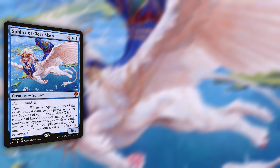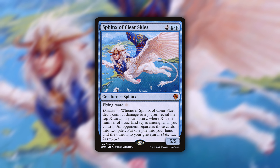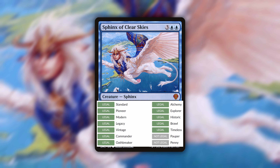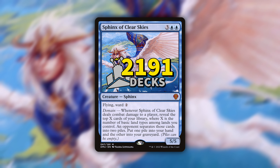Daily obscure card highlight number 219. Today we've got Sphinx of Clear Skies from Dominaria United for 21 cents, illustrated by Valera Latfulina. So sorry about that. Legal in everything except Pauper and Penny, and it's run in 2,191 decks on EDHREC.